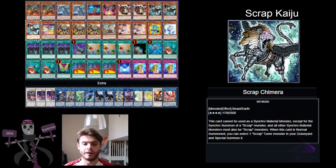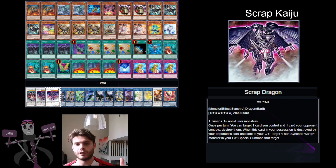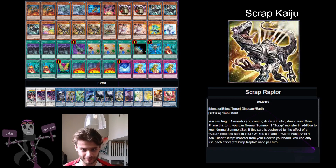Scrap Chimera, when it's normal summoned, lets you special summon a Scrap Tuner from your graveyard. You're probably not going to be synchro summoning too much — you can immediately go into Scrap Dragon, but Scrap Chimera locks you into the Scraps. Really what you end up going into is the Link Monsters, and the specific Link Monster you go into is Scrap Wyvern.